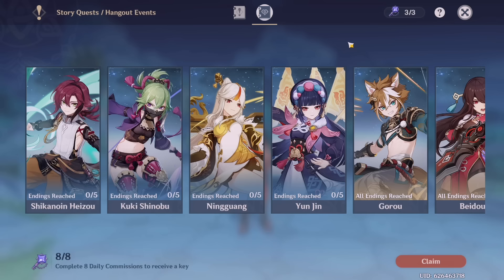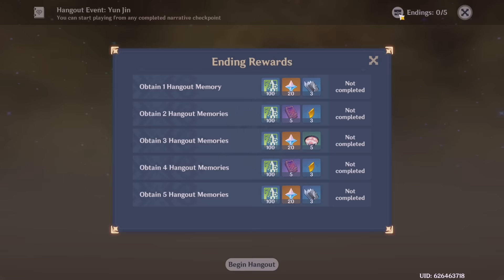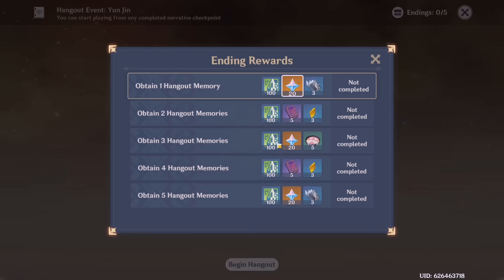The next thing I really hope you don't underestimate is hangout quests. Yes, some of them might be a little boring or time-consuming, but they also give you primogems. So if you have commission keys, I highly recommend you claim them now and unlock a hangout quest. As you can see here in the endings section, you get rewards depending on how many hangout endings you obtain — at one, three, and five endings you receive primogems.